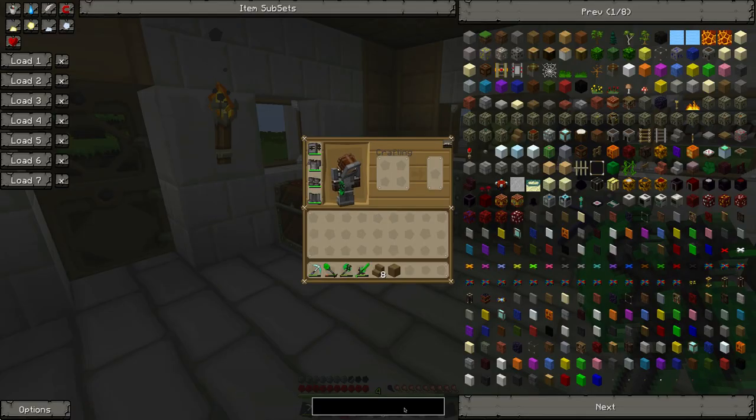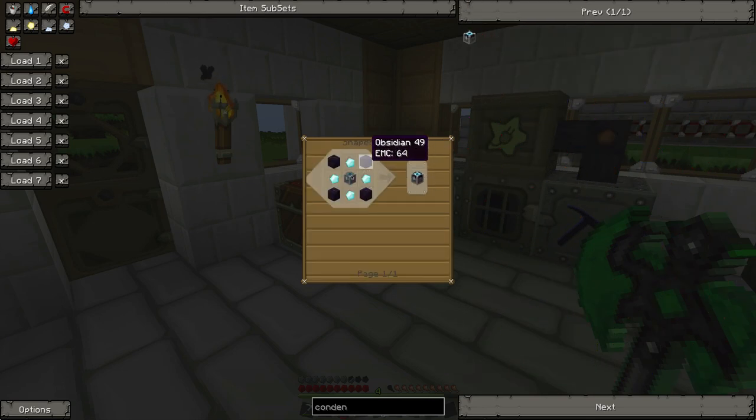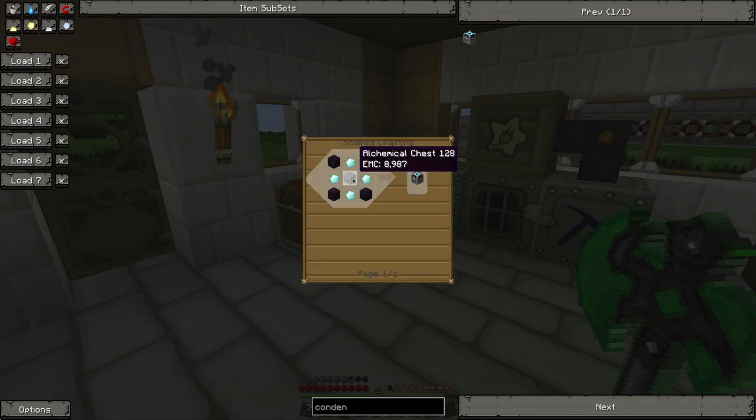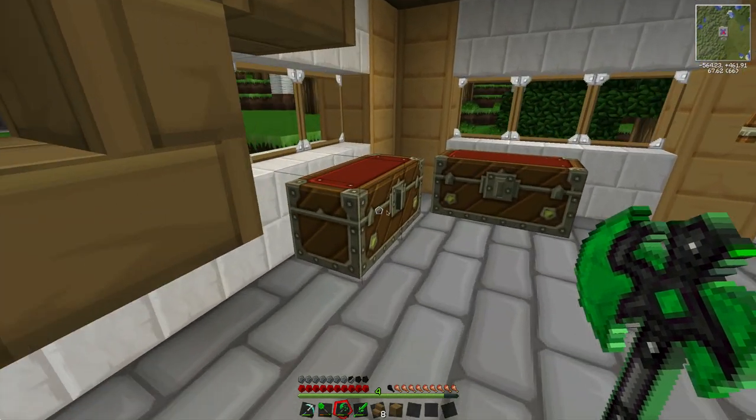So let's make a condenser. Let's have a look at what it needs. We need an alchemical chest, which is made with a covalence dust of the blue, light, yellow and green varieties. How do you make this? Diamond and coal. I hope that I've got enough. I don't think I'm actually going to have enough to make this. I've got some more diamonds but I can't remember how many I had. Let's just go have a look.